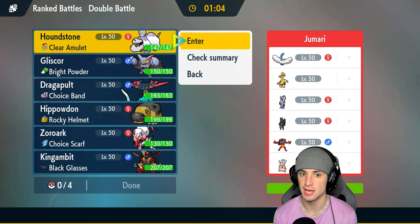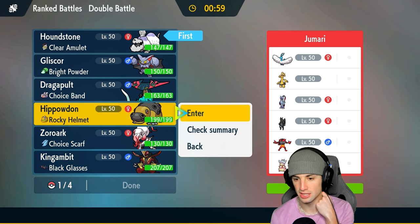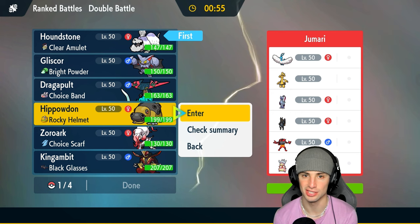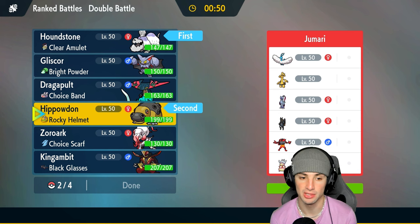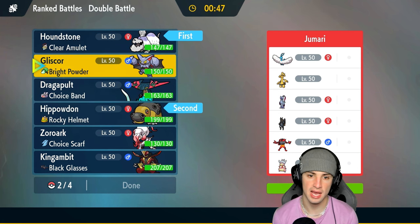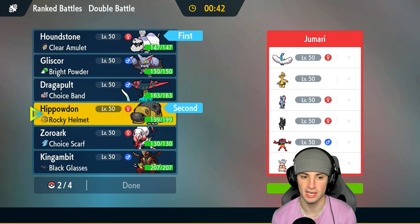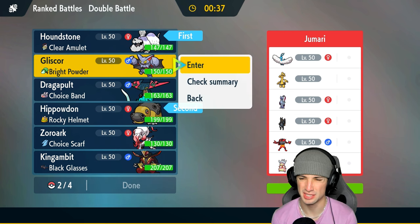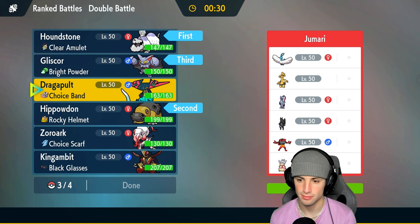I like clear amulet Houndstone here because it dodges intimidate and can't be hit by fake out. Houndstone and Hippowdon for the lead — if you want to intimidate Hippowdon that's fine, it's kind of here just pestering around, and if you fake it out you'll take rocky helmet damage anyway. I want to bring Gliscor in late game since it really thrives in sandstorm with the bright powder.